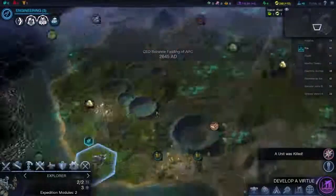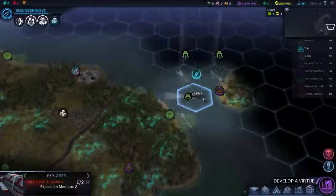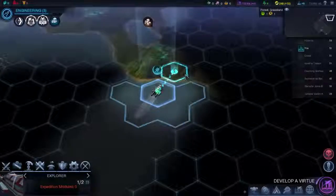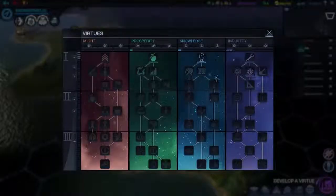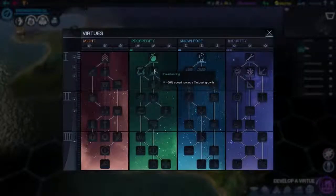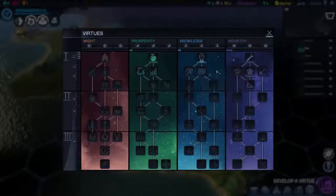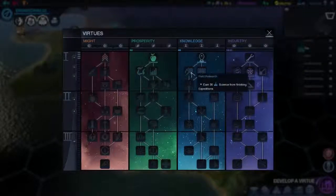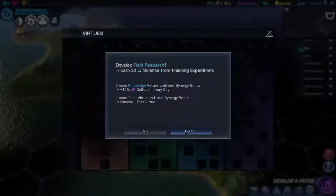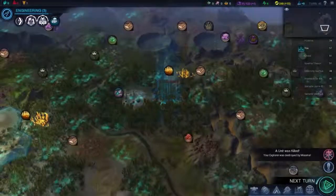Got 30 culture. You can go here, you can start working on that soon. We don't want to be taking damage in the miasma. You can land here — there's a ruin there which we can't work. Develop a virtue. Extra science from finishing expeditions — I think that would be a good one to get. Unit was killed by miasma.